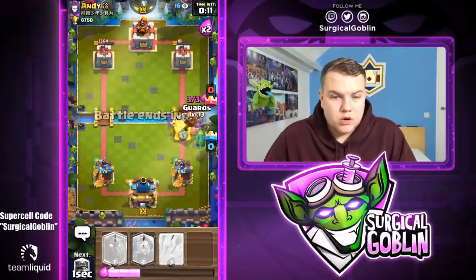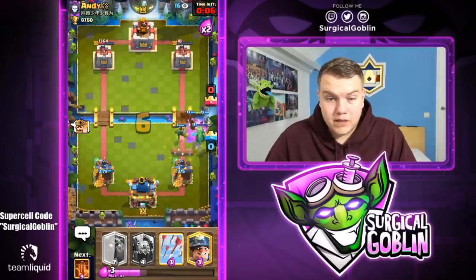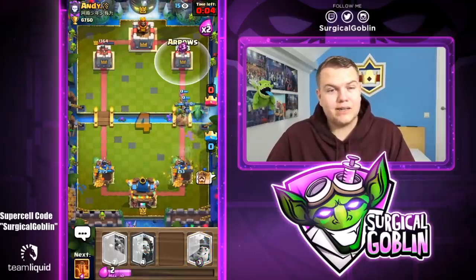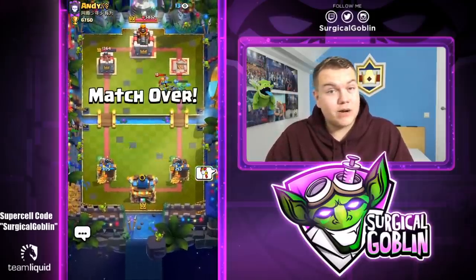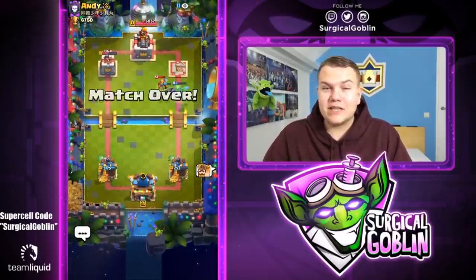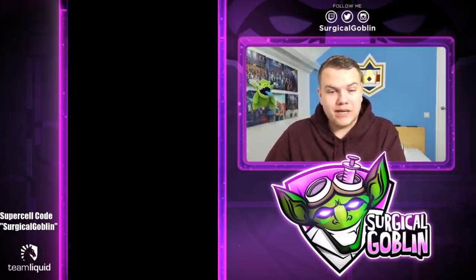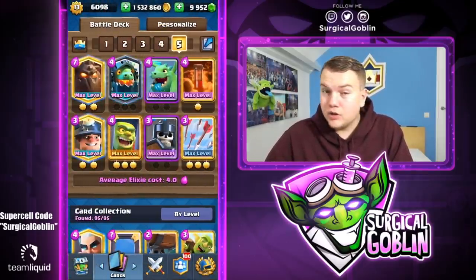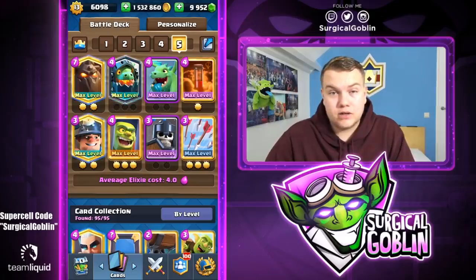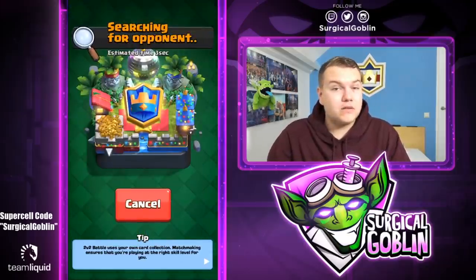I'll go with Baby Dragon and Goblin Cage. He'll probably use Lightning, but even if he takes the tower we can take his right side — and I didn't even notice his left side tower is at 1364 HP from the Goblin Brawler. The Brawler is really strong if they ignore him after you use him on defense — he just gets so much value. We're at 6744 trophies now, going really well.